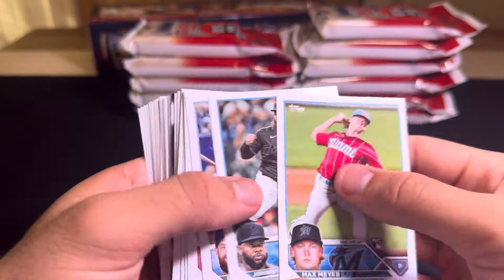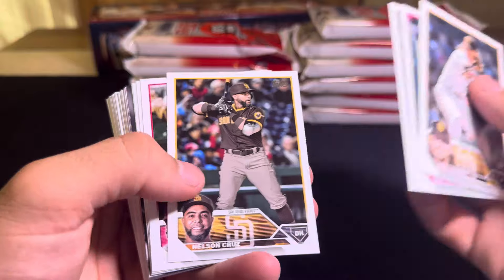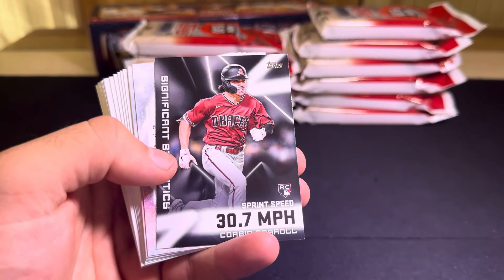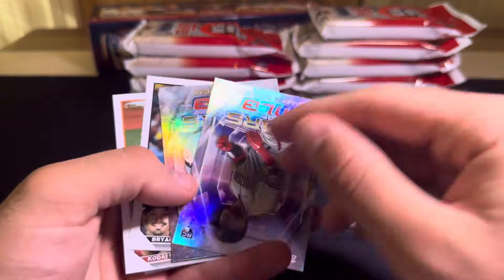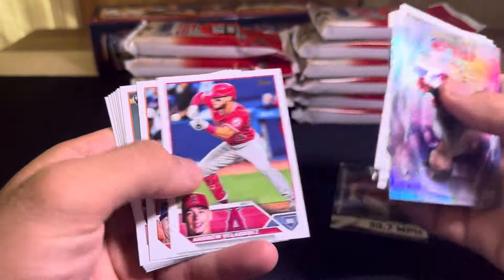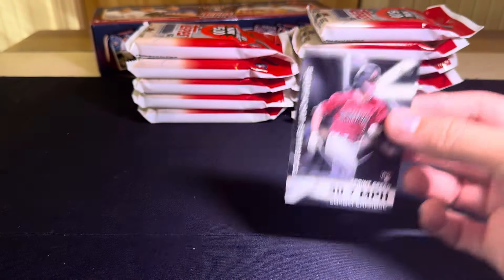Pack three: Max Meyer, A.J. Pollock, Josh Hader, Aaron Judge on the '88s, and then a rookie Significant Statistics of Corbin Carroll. Stars of MLB are Gabriel Moreno and Alex Manoah. Kodai Senga, another rookie from this release — this is a good release, man. 2023 Series 1 was definitely loaded, but they did a good job with Series 2. 2023 was just a really good year for flagship.